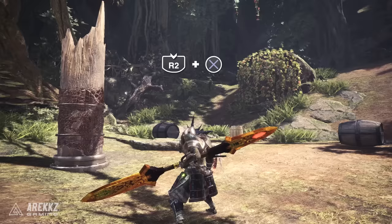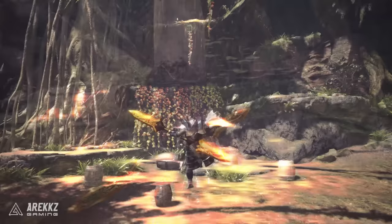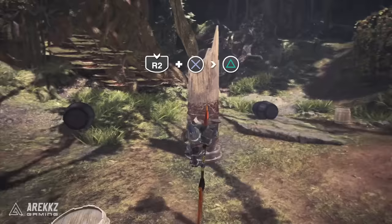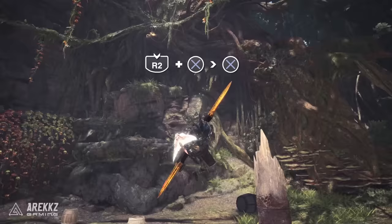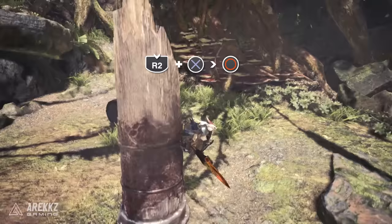Holding R2 and pressing X will vault you into the air — this doesn't require any ledge, you can literally vault from anywhere. You can also input a direction with the vault to go backwards, left, or right, though directional vaults typically need to follow an attack. You can also work vaults in mid-combo. Following a vault, pressing triangle performs a jumping slash which does mounting damage, showing why this weapon is a great choice for mount spamming. Pressing X following a vault performs a mid-air dash, useful evasively.